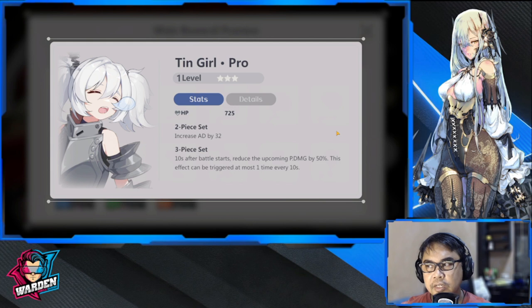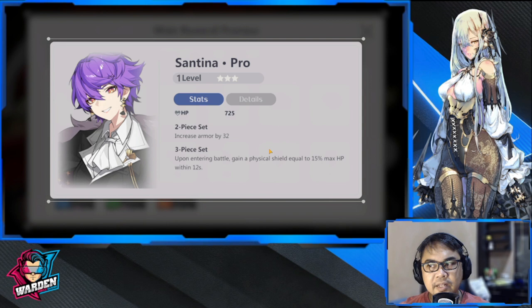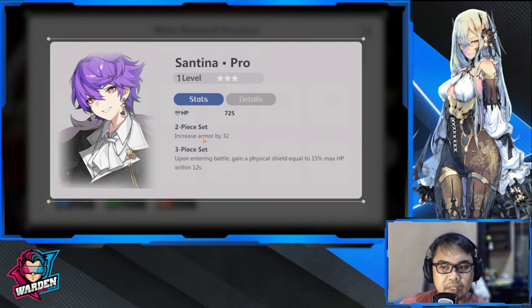Next up is going to be Tin Girl. Tin Girl is for frontline damage reduction, best suited for hoplite and assassin. Next up is Santina — this is also one of the plays that has either very limited use or no use at all, because upon entering it gains a shield equal to 50% max HP within 12 seconds. Although it doesn't have a downside, it's only one time and doesn't trigger again.